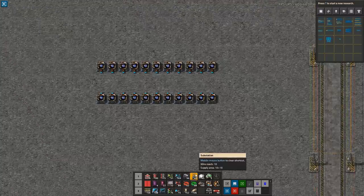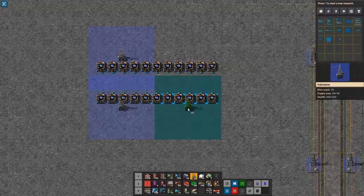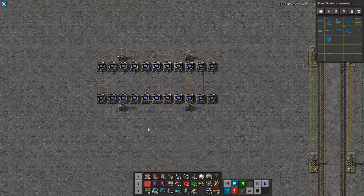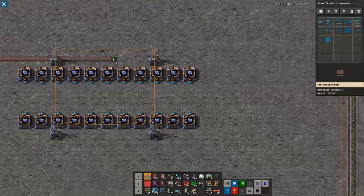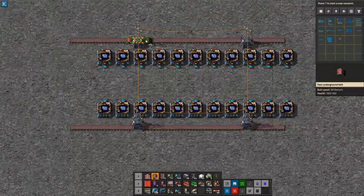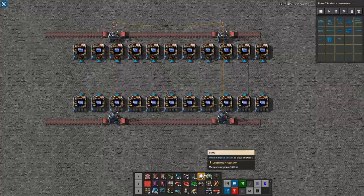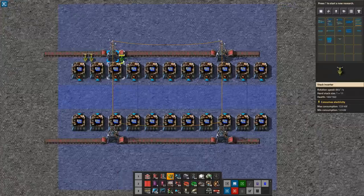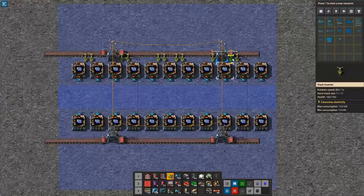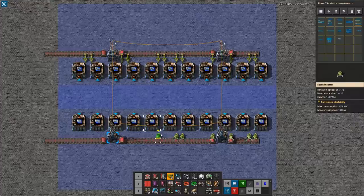Let's start by hooking up power. Right now power is set up because it's a test world, but we definitely need it in our own worlds. Let's build it here so that we can cover everything, placing the substation at max horizontal distance. Then we need to get some green circuits in — bringing the green circuit belts in here and similarly down there, going under the substation. Now, inbounds. It might look a bit strange, but I promise it will all make sense when we get to the very end.